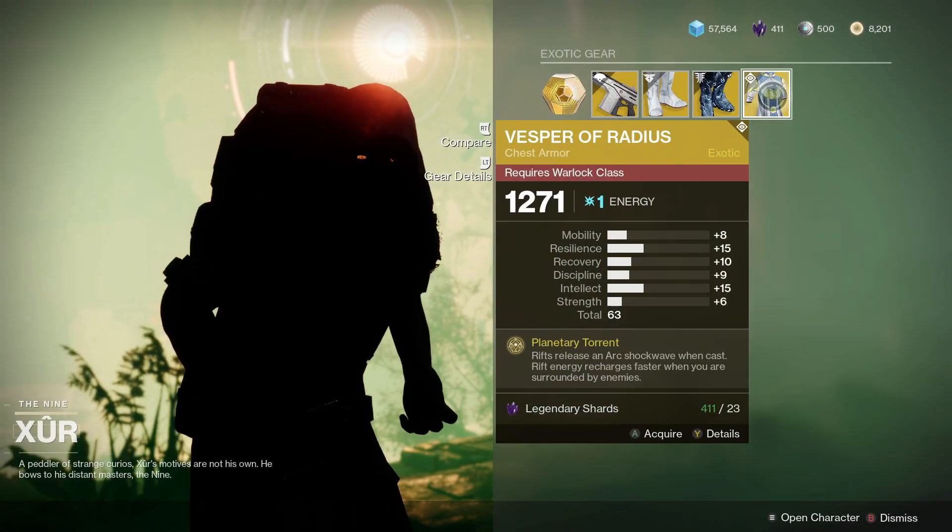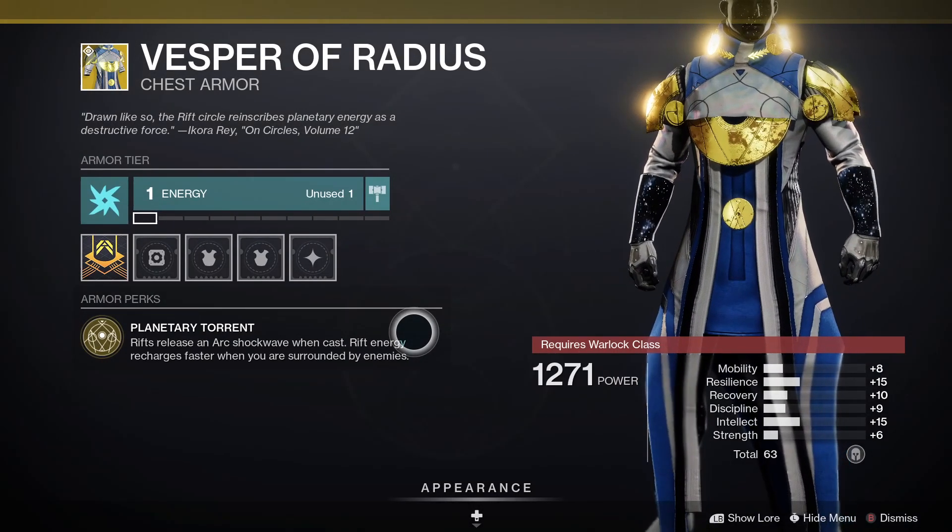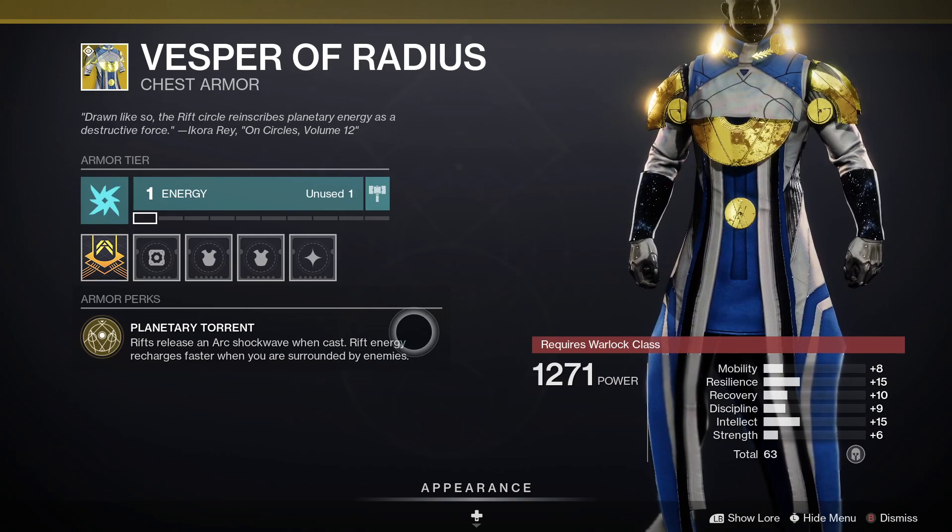And finally for the Warlocks we've got the Vesper of Radius. The perk is Planetary Torrent — rifts emit an arc shockwave when cast, and rift energy recharges faster when you're surrounded by enemies.